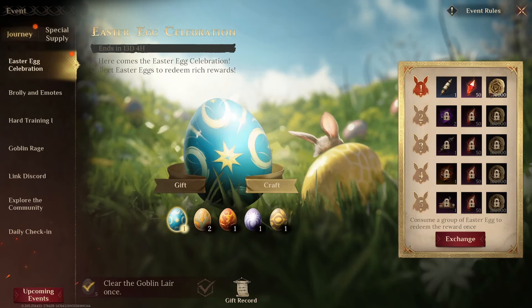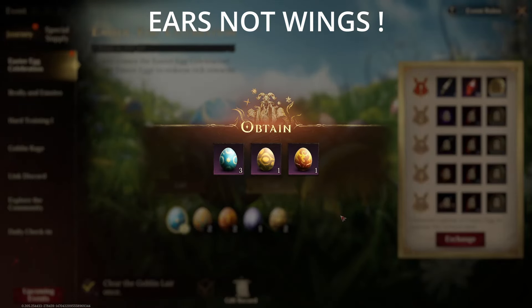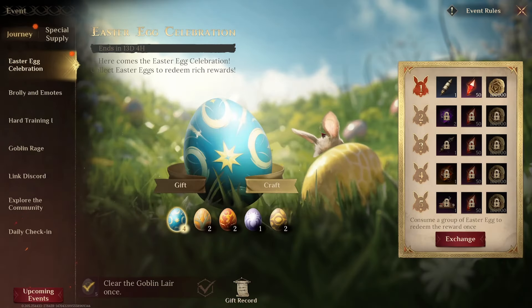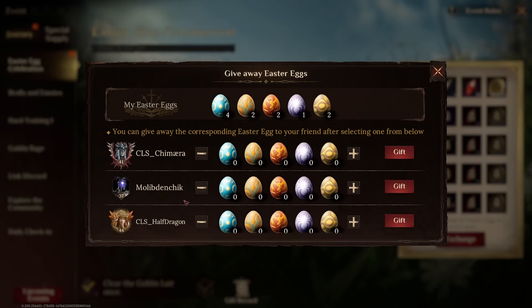We can craft them to get these prizes, but there is an Easter egg within this Easter Egg Celebration. When you press on the wings, you're going to get some random eggs — it's not going to happen all the time, maybe it will refresh tomorrow. But look at this: I got these eggs, and I can either gift some of the extra eggs to some of my friends.